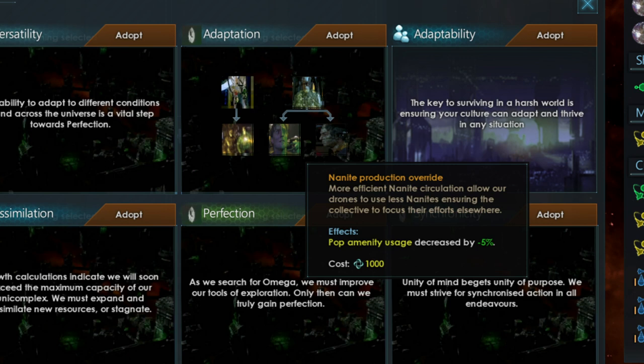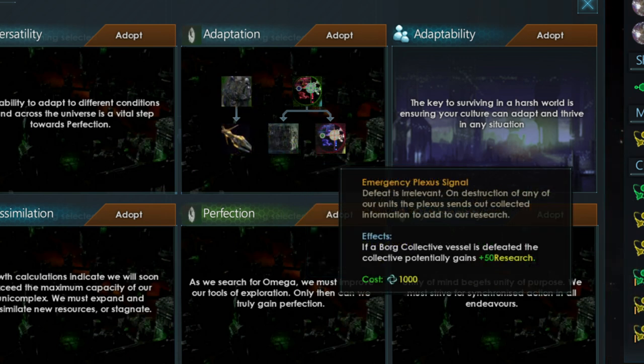The fourth option, Nanite Production Override, lowers the amount of nanites needed to maintain your drones by 5%. Emergency Plexus Signal, the last option, means that every time a Borg vessel is defeated, the collective may gain 50 research points. This is not guaranteed, but this tradition makes it a possibility.